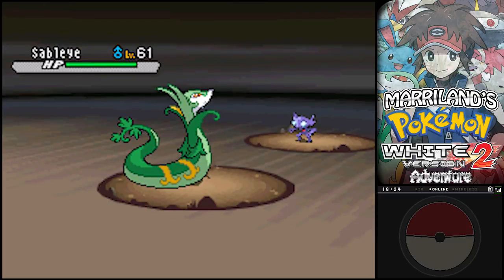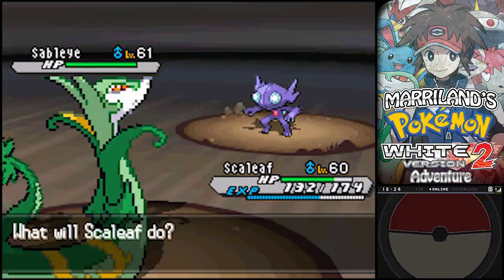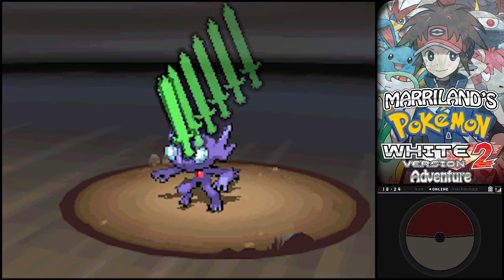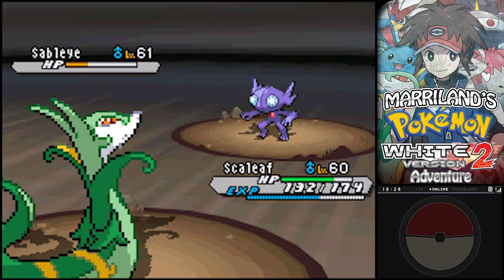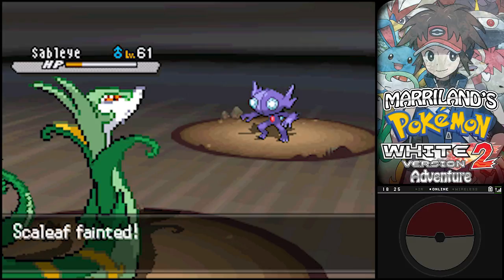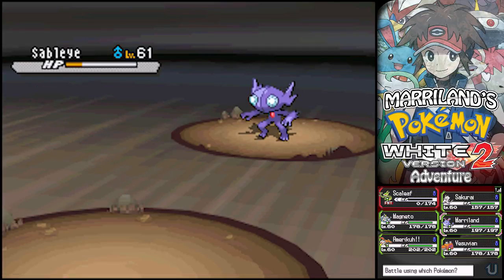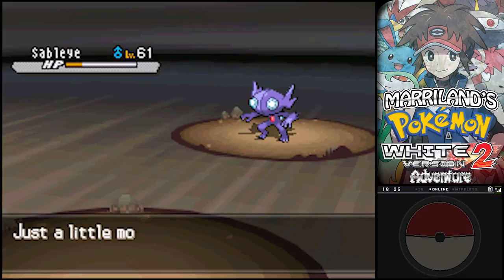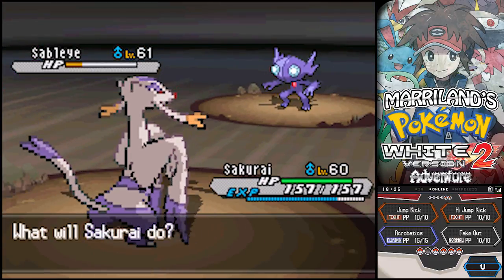A Sableye! Now this is an interesting Pokemon. It has no weakness because it is a Dark/Ghost-type. Pretty crazy. It was the first Dark/Ghost-type, actually, in the Pokemon world. It was later replaced... Oh my goodness! A critical hit! Ugh, why am I not surprised? It just seems like every single time! Well, you're gonna get hit with Acrobatics there, pal.